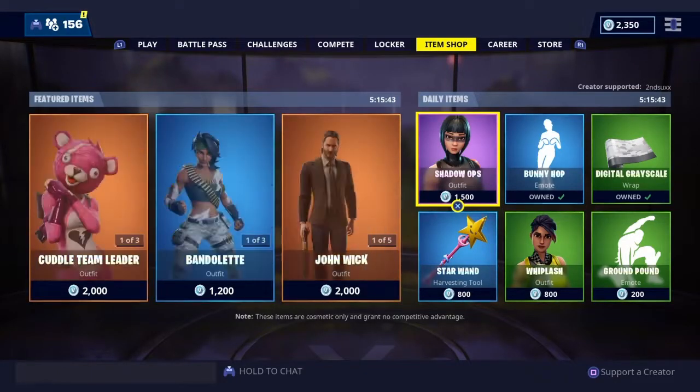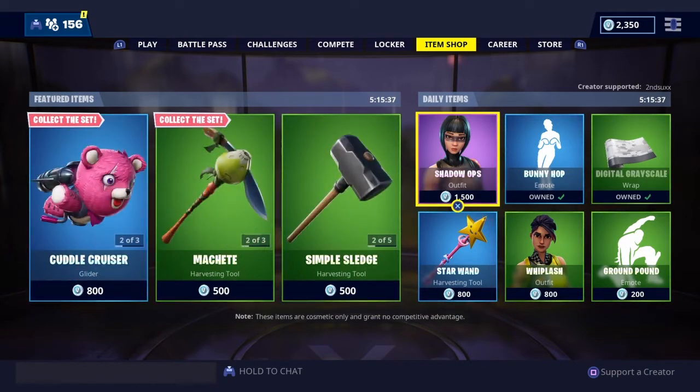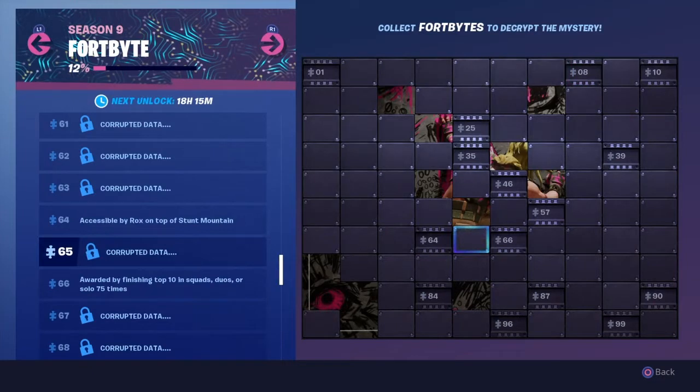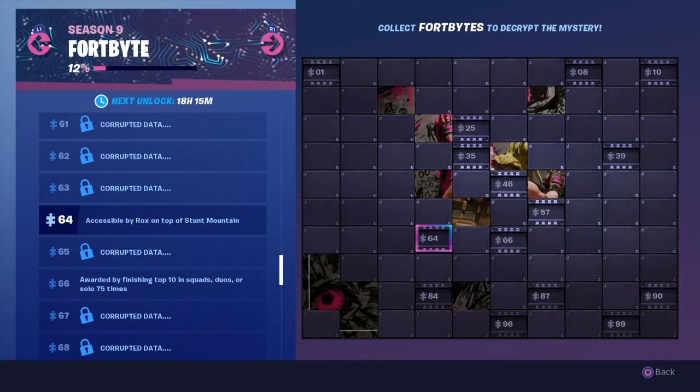What is going on you guys? I hope everyone's having a great weekend so far. In today's video we're going to go over two Fortbyte Challenges as well as the new Xbox One S Fortnite Bundle exclusive skin. For the Fortbyte Challenges we have Fortbyte Challenge 8 which is found within Junk Junction, as well as Fortbyte Challenge 64 which is accessible by rocks on top of Stunt Mountain.